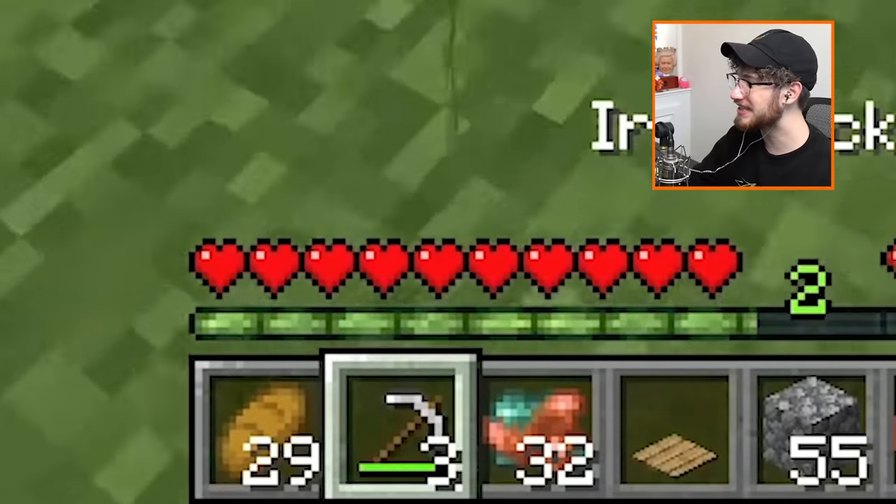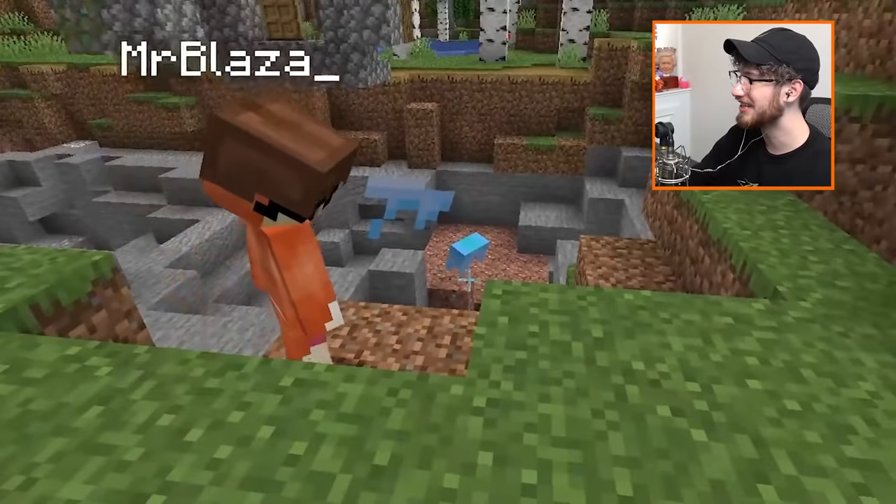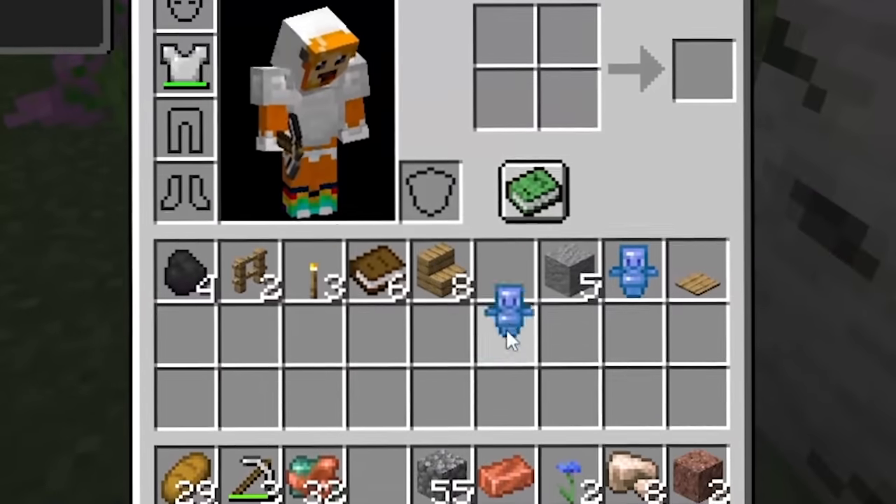Three iron pickaxes! You take one. Maybe shift right click? You detached his body — I broke him. They dropped something: the totem of allay.